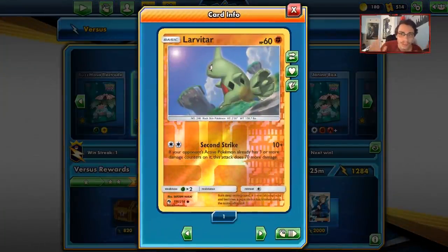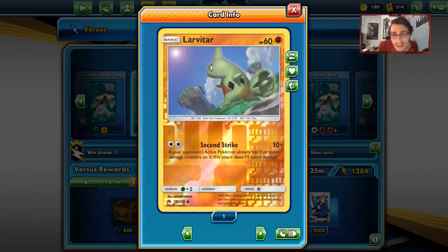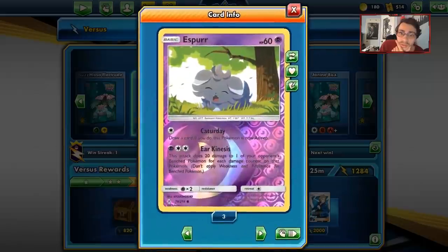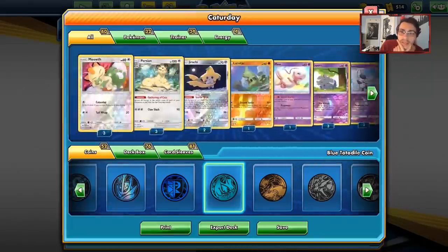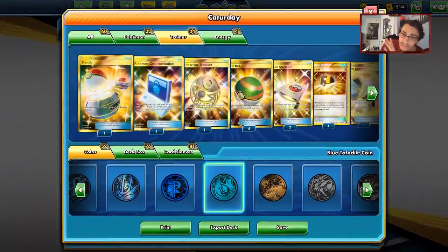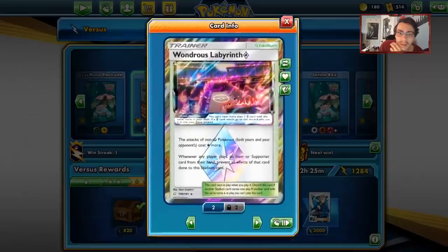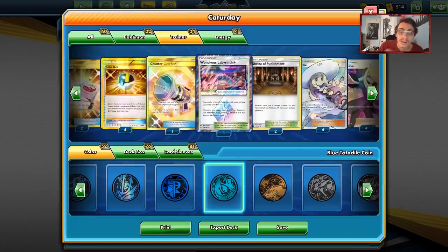We didn't even need to use Larvitar — I was trying to set it up and then realized we could just set up an Espurr play the whole time. I feel a little stupid now, but that was a pretty good game. That just shows the strength of Espurr. Wondrous Labyrinth is clearly the best stadium in this deck — without it we probably wouldn't have been able to pull that off.